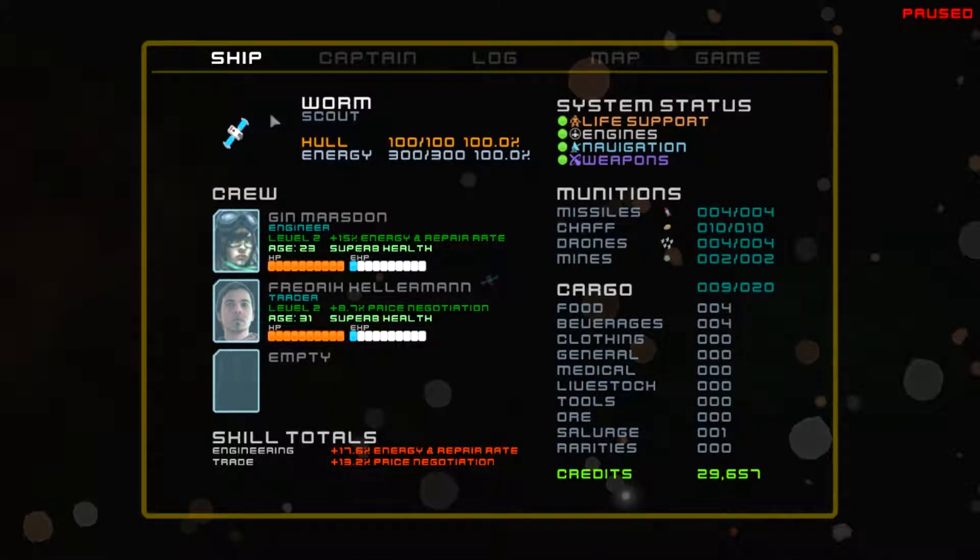Looking at the ship, I'm in the starter scout ship - you can see hull and energy numbers, different system statuses. Life support, navigation, and all these systems can be damaged and you'd need to get back to a station to repair them. Munitions have to be bought every time you use them. Combat is a bit rough in this small ship - I imagine it gets better in larger ships. I have two crew: I started with Jen Marsun, an engineer, and hired on trader Frederick Hellerman from a station's pub.